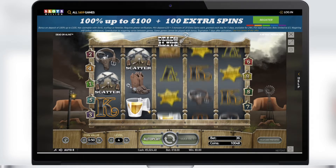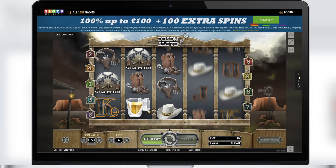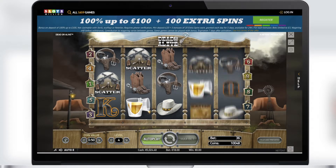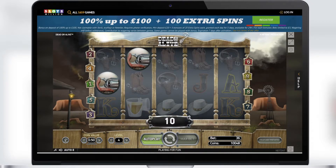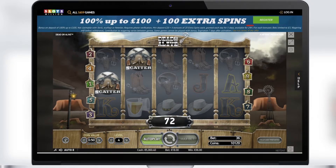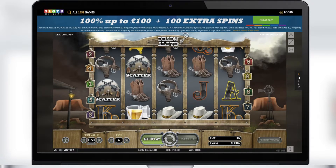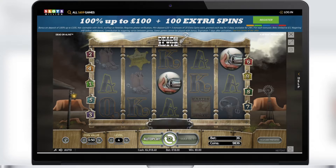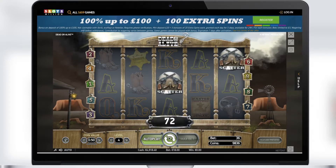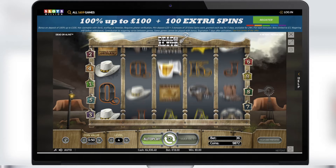If one or more sticky wilds appear on the reels during the free spins feature, they trigger an extra five free spins. The scatter symbol is pistols — when three or more of them land anywhere on the reels, the free spins feature starts with 12 spins. All wins in the bonus feature will be doubled, and this feature can be re-triggered only once during one free spin session. The slot has an RTP of 96.8 percent.